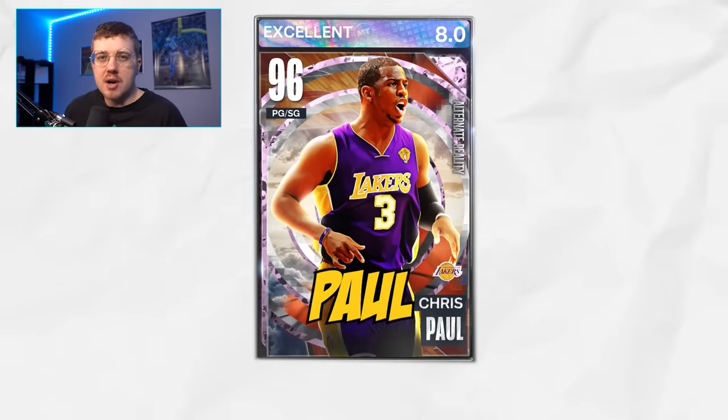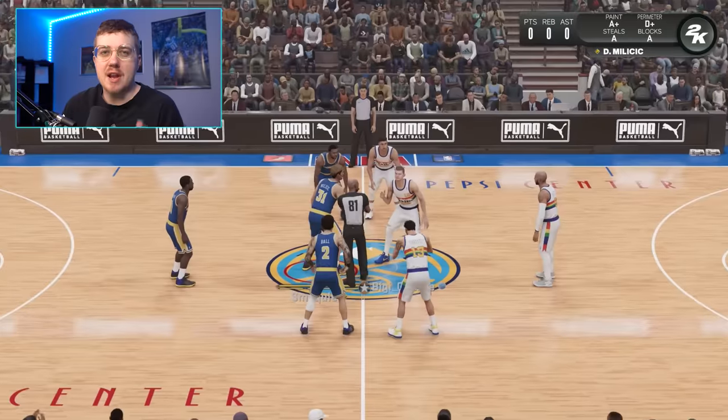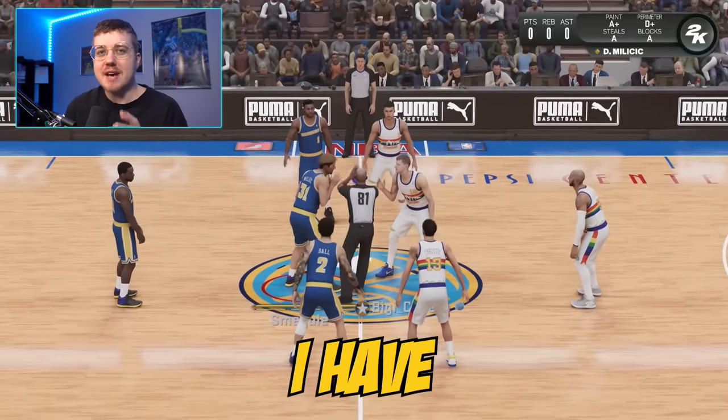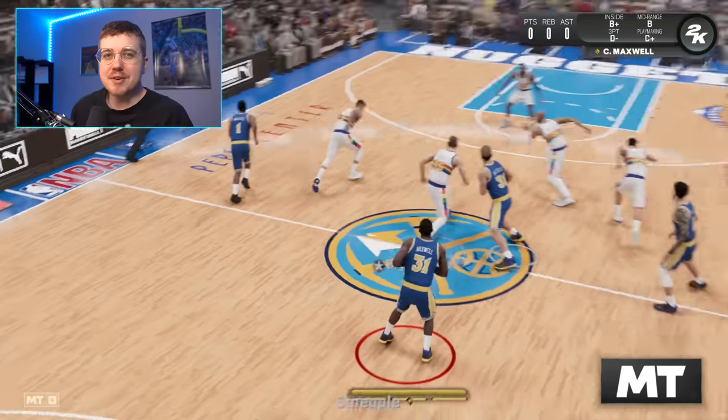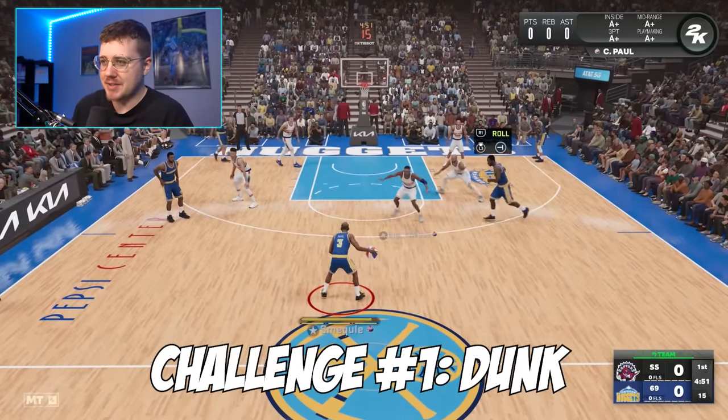We're starting with 96 overall Chris Paul, who only has a 30 dunk rating. Each time we complete a dunk challenge, we will upgrade to a better dunker. And if I'm not able to complete any of the challenges, I have to discard the player. I don't even know if Chris Paul can dunk, so the challenge is to just dunk with him to start this off.